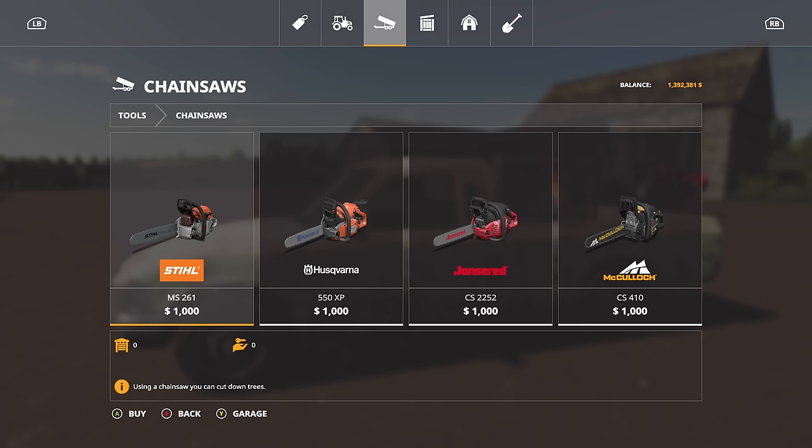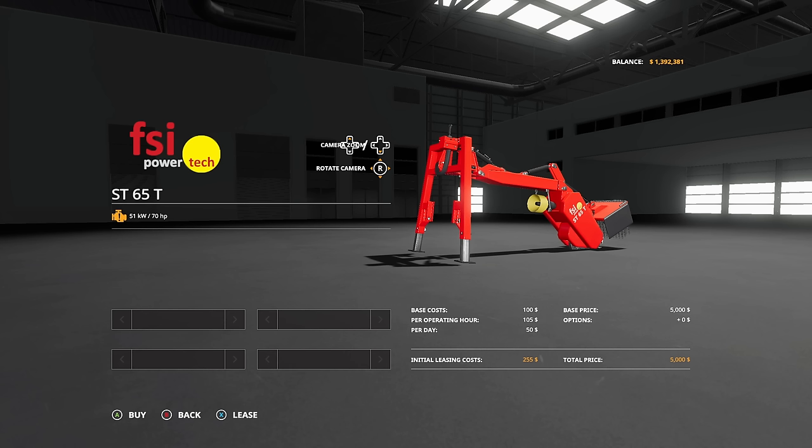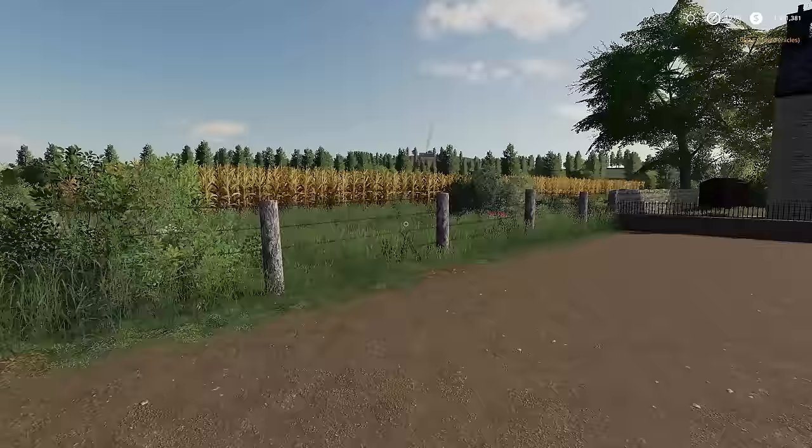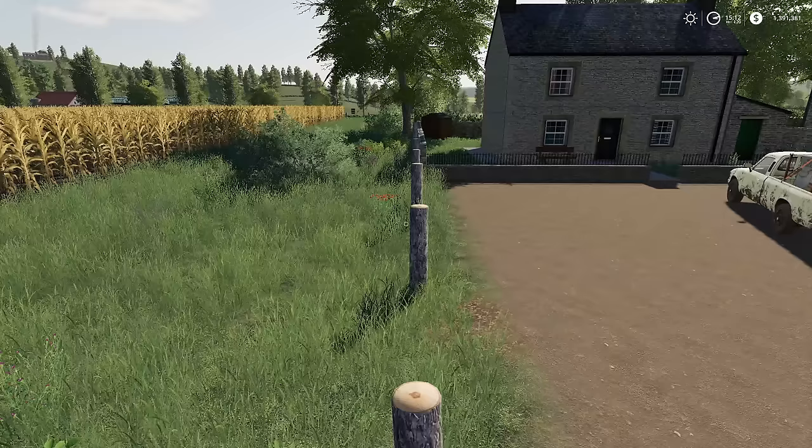Today: removing hedges and fences on Mercury Farms. What you will need to do this job is a chainsaw and a stump grinder. When removing hedges and fences on Mercury Farms, do keep in mind that sometimes the fence